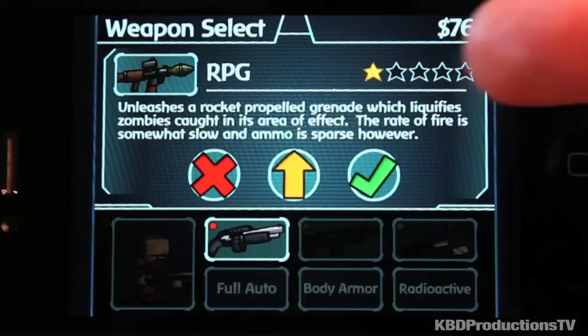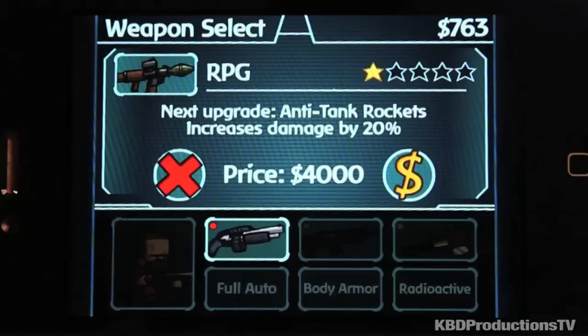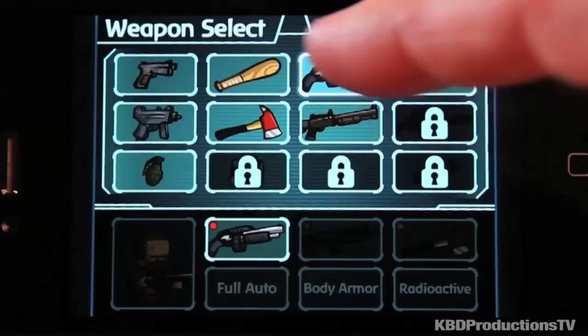You get to upgrade it — you have five chances to upgrade each weapon, and of course each one costs money. So if we're going to upgrade my RPG, the next upgrade is $4,000 but it increases damage by 20%. And I think this is my shotgun — I've upgraded my shotgun all the way to the end and it does tons of damage.